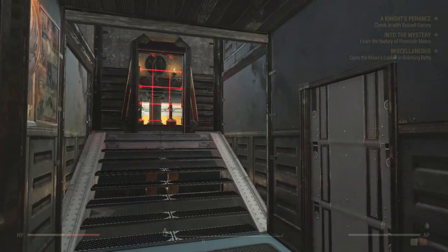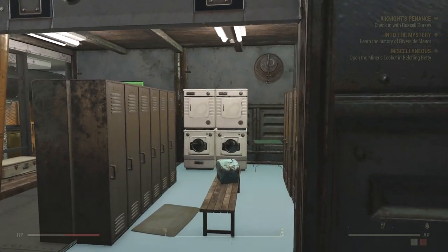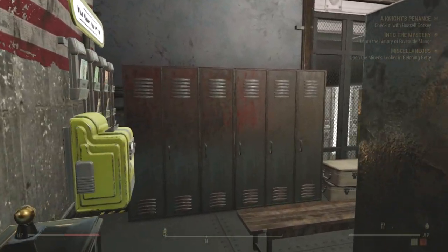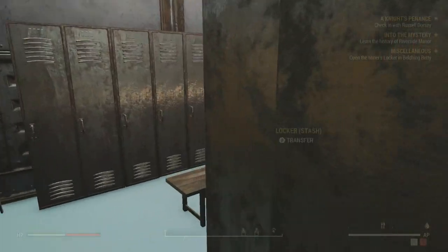Let's head on inside. At the main entrance, over to the right here we have the locker room, so any Brotherhood soldiers returning back to camp — this is where you will store any and all of your items.